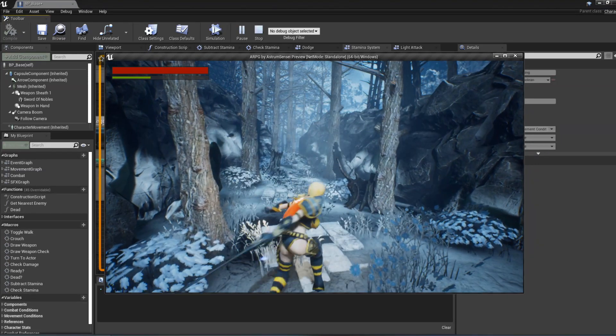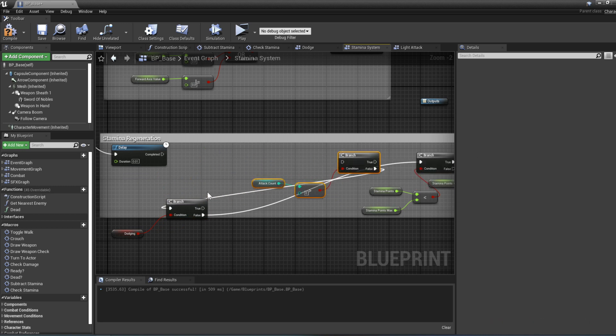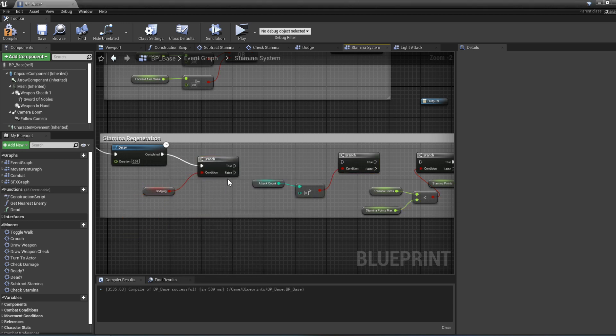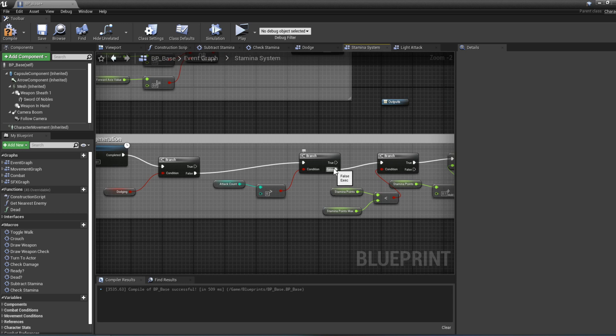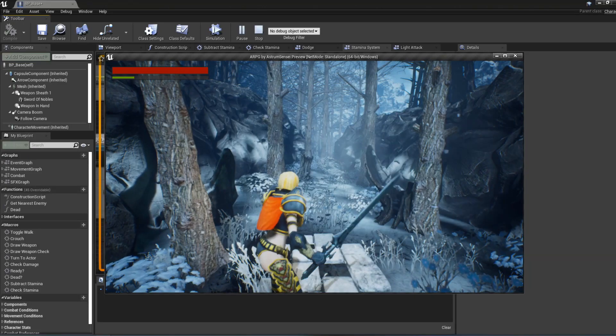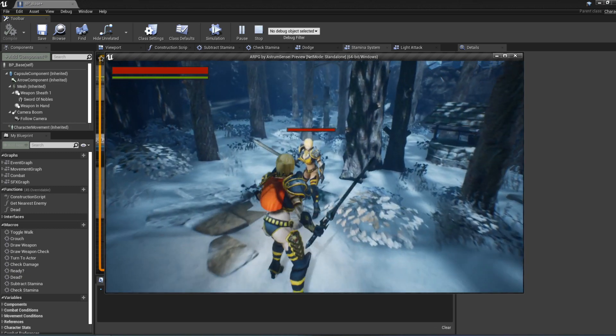The stamina stops regenerating altogether, so I reorder the checks — we check for dodging first, and if we are not dodging then we check if the attack count is greater than zero. If it's greater than zero we go to False to skip regeneration. After compiling and pressing play it works correctly again — stamina regenerates only when neither attacking nor dodging, and the enemy health bar fix is also confirmed working.